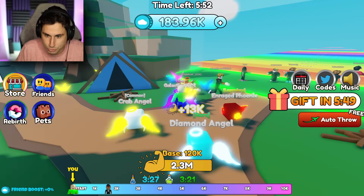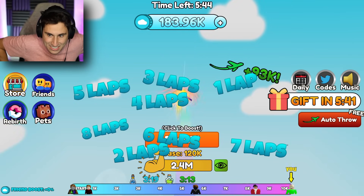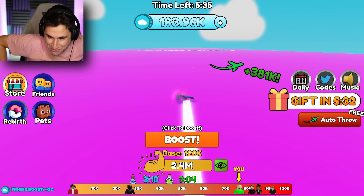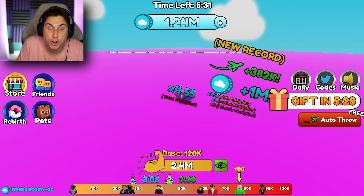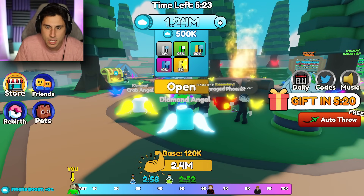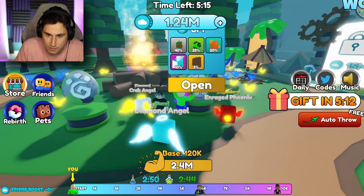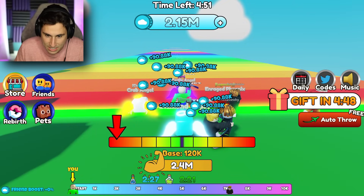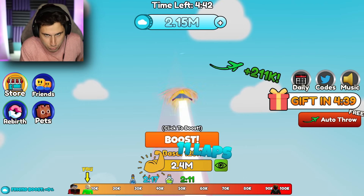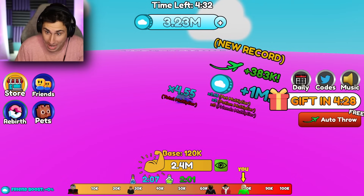Let's go throw a paper airplane — this is definitely going to be our record. I wanted to get god tier, but I think my record was 199,000 feet and we beat it by a landslide. We're already over 350,000 feet — 382,000 feet! And I got over a million coins for that one throw. I'm going to save my money and try to get a couple of the 3 million coin pets. Another throw — 383,000 feet, a new record, and another million coins!